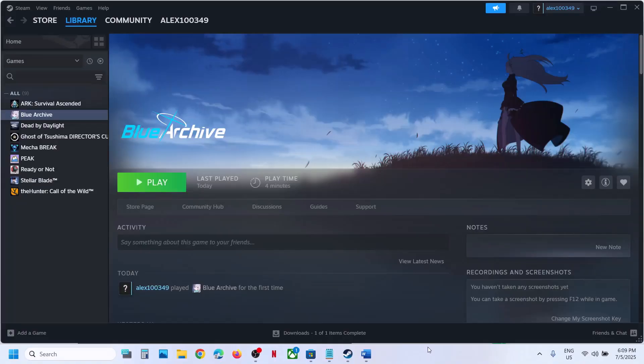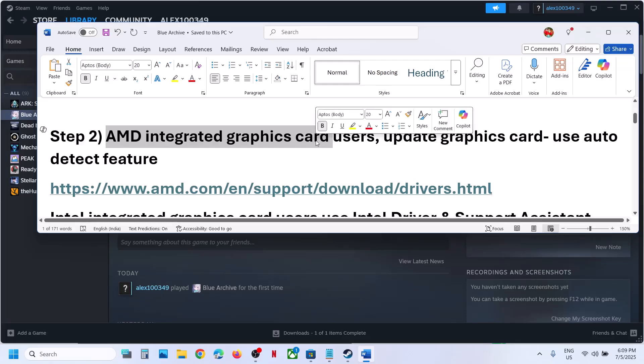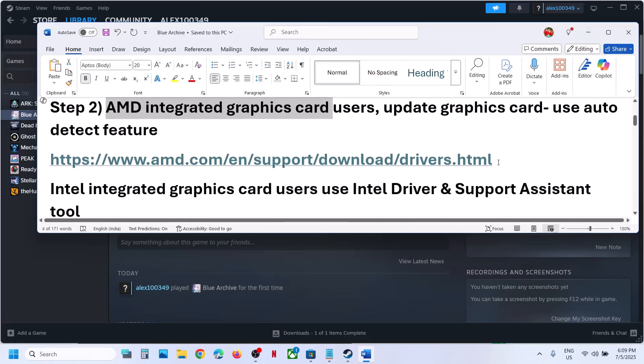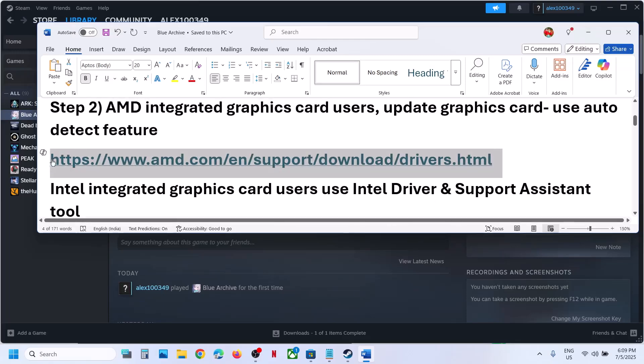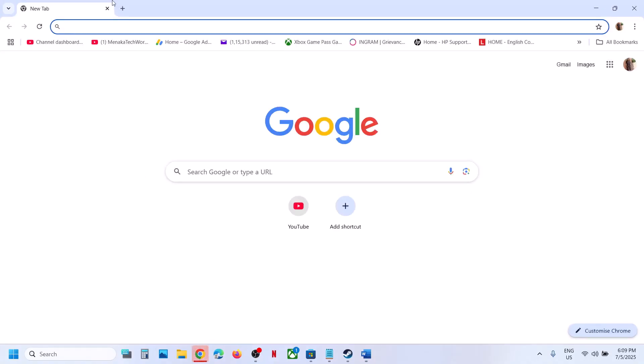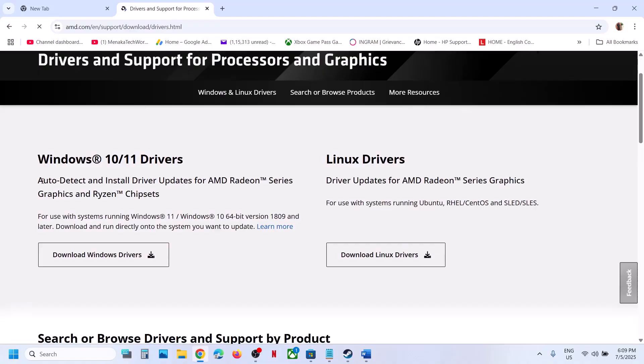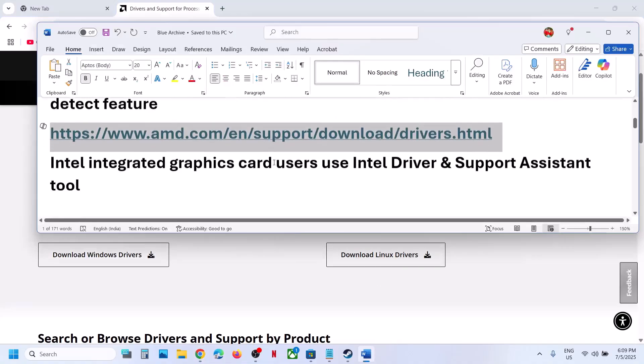Make sure you put a check on Perform a Clean Installation and then click on Next. Let the installation complete. Once the installation is complete, restart your computer and after the system restart launch the game. The next step is for AMD integrated or dedicated graphic card users — go to the AMD website and use the Auto Detect feature to find and install any updates. Once the update is complete, restart your computer and check.